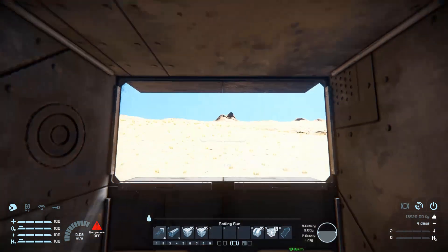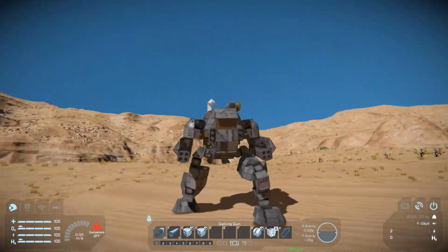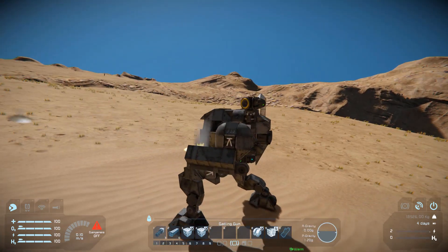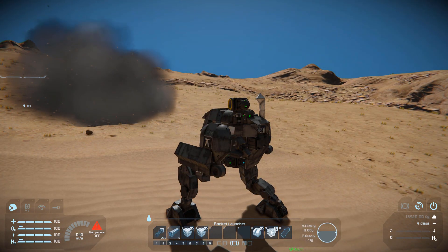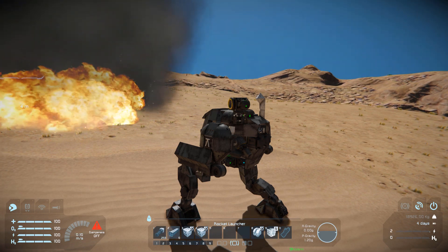Pressing number 9 is going to close the lid on top of us, sealing us inside. Coming around to the very front, pressing number 1 is going to fire our Gatling guns together, straight forwards. Number 2 is going to be for our rocket launchers — we're outside the blast radius, so we can shoot straight ahead and hopefully blow up your enemies, and not yourself.